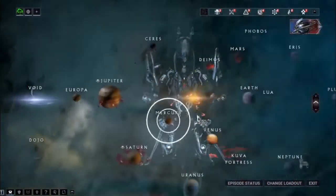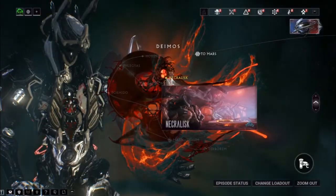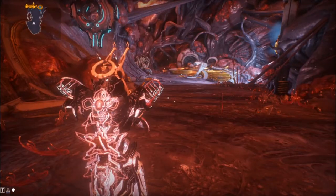The first thing we want to do is go up to the console and start interacting with it, then go to Deimos and click on a place called the Necrolisk. The Necrolisk is basically another social space but for the Heart of Deimos itself.